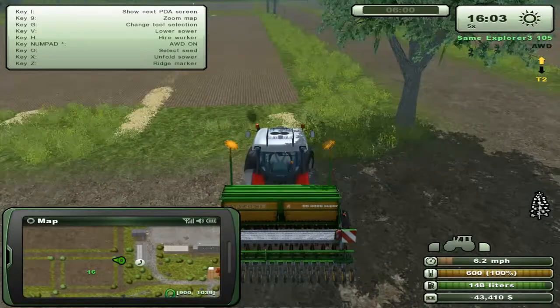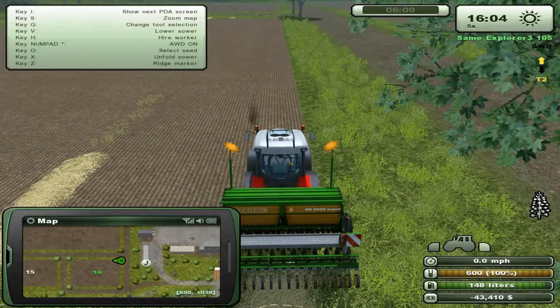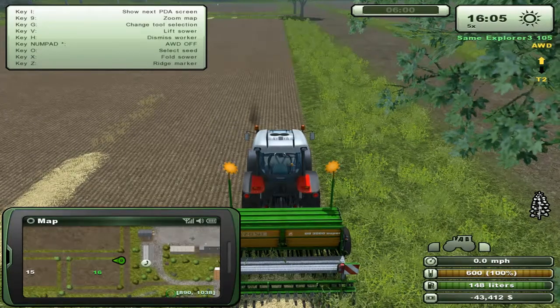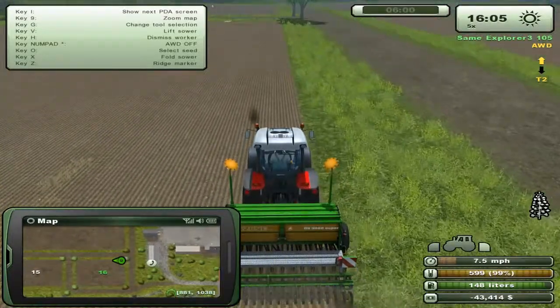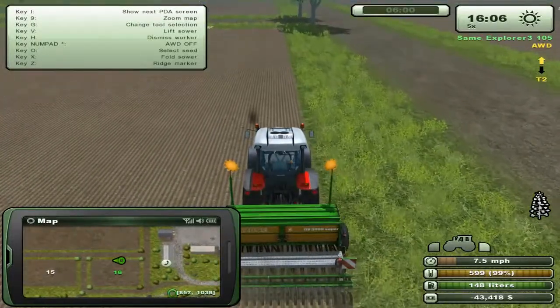Let's get them all lined up. Let's lower it down. I'm gonna switch into all-wheel drive. Let's hire us a worker. And away he goes — he's doing seven and a half miles an hour. He'll be a worker and go faster than we can.